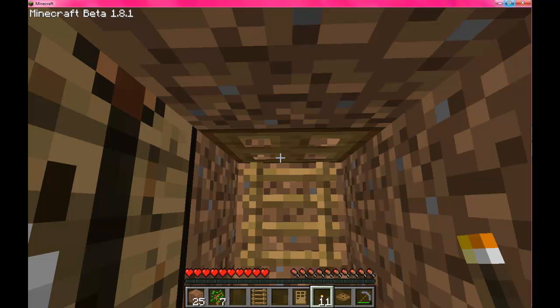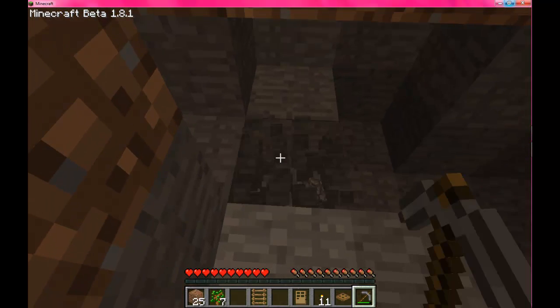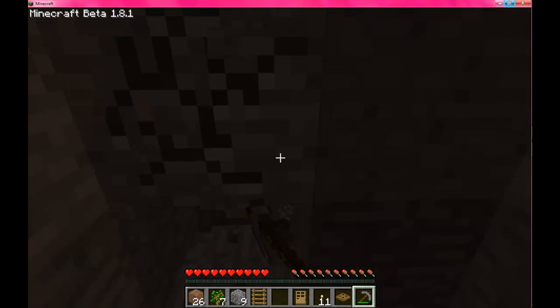We made a hole so we can be safe, we made a workbench, we made a crafting table. Let's make a furnace. We need some cobblestone for that. We'll be getting cobblestone a lot in this game — we should go on expeditions. When you go mining or on expeditions for stuff, you should be carrying maybe one or two crafting tables and a furnace.